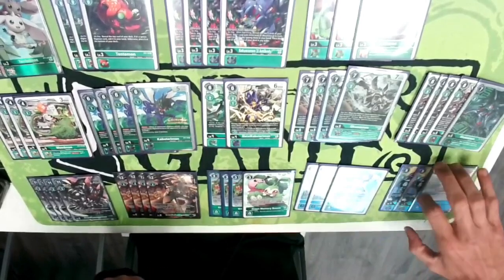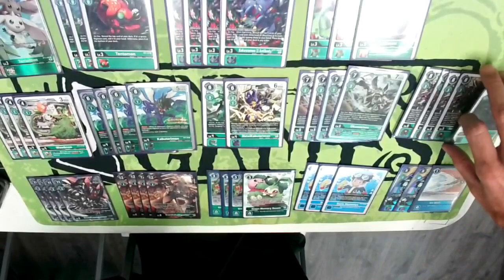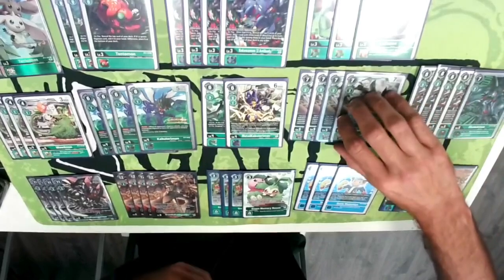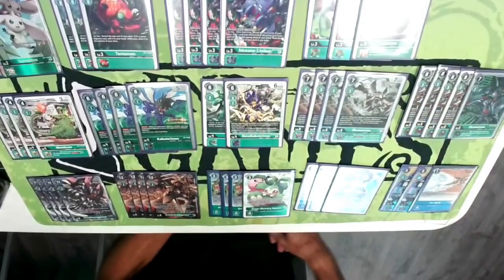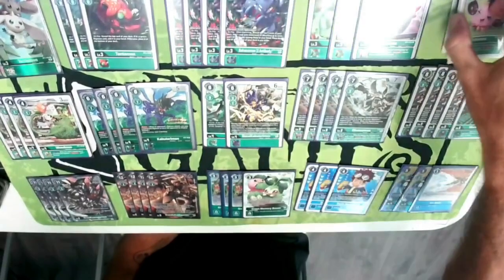If you've been a green player and had a bricked hand and had to activate a Mimi, it just doesn't feel good. Davis will pull you completely out of the grave.